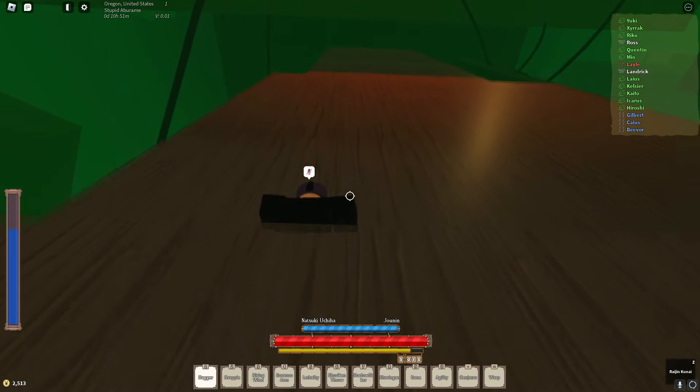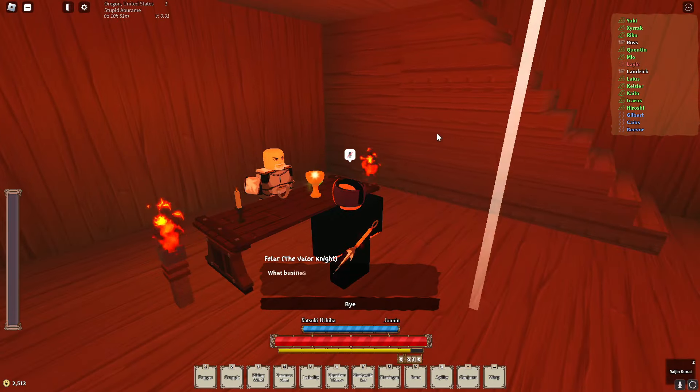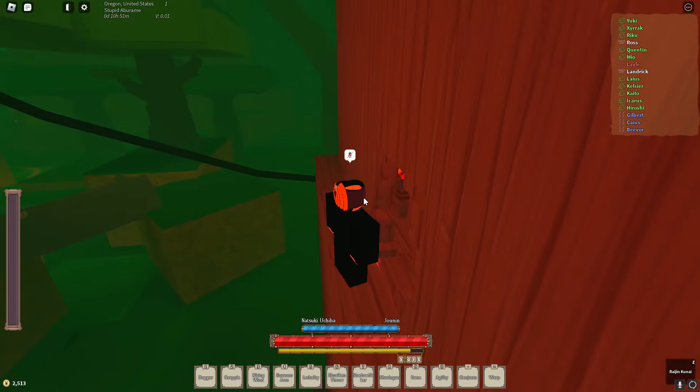Go ahead and climb up. You'll see the guy standing here — for this class you need a spear. Next, head over to Desert Three.